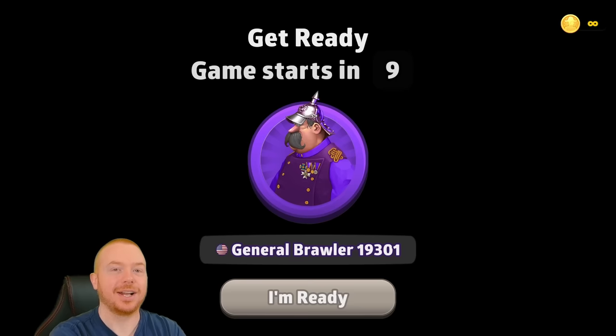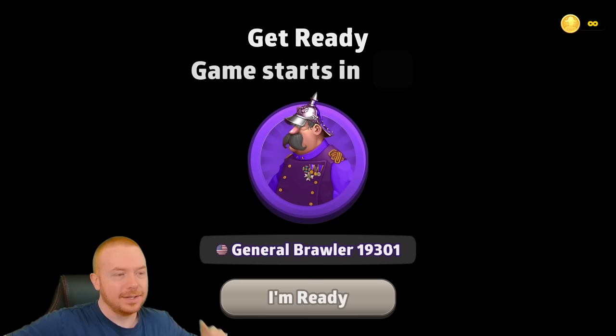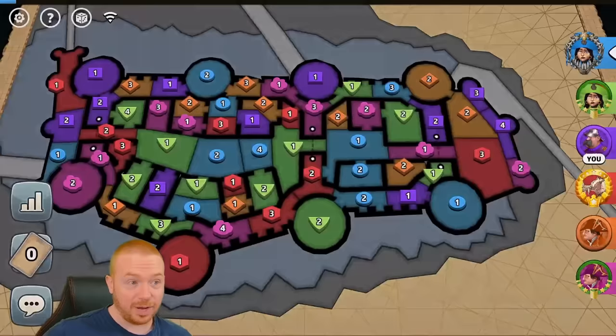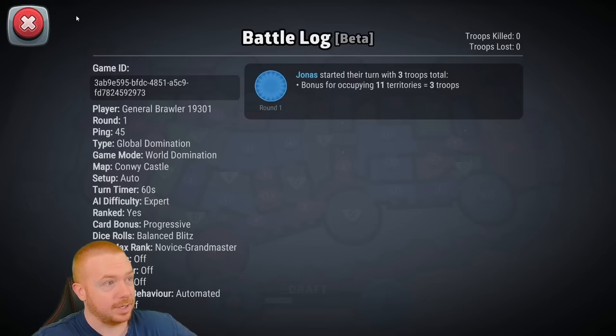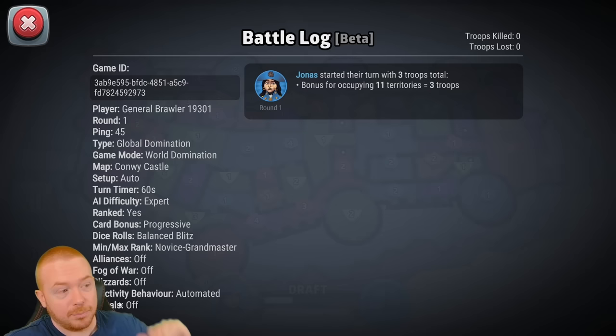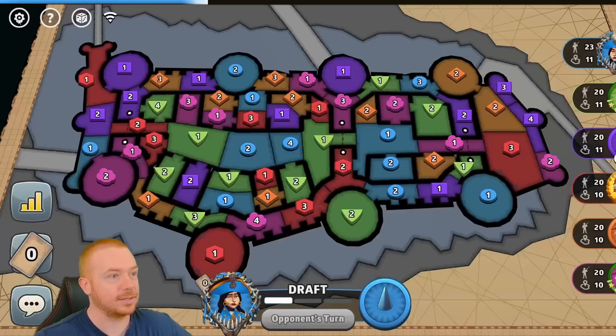Hello everyone and welcome back to the world of Risk: Global Domination. I am Kilted, a competitive player in Risk online. Today I'm going to be the purple player, General Brawler from the United States of America. I'm hopping into another interesting unique map and we're going to be trying a progressive world domination game. We have alliances off, fog off, blizzards off, portals off — nothing funky, just a standard world dom progressive game on Conway Castle.